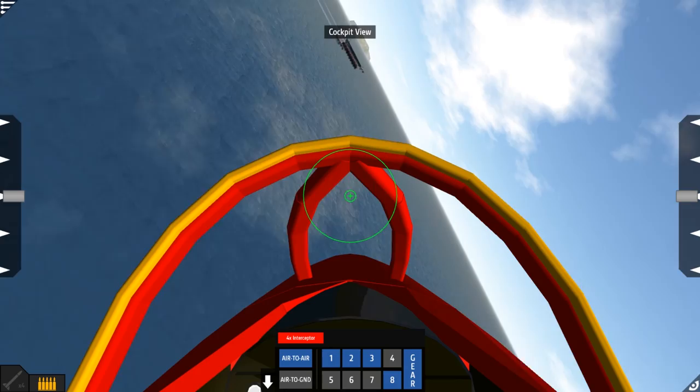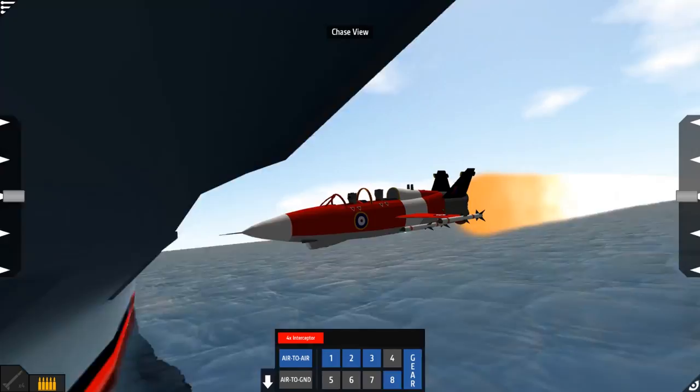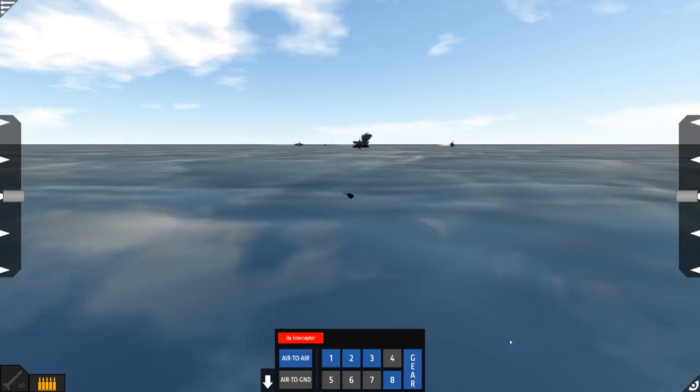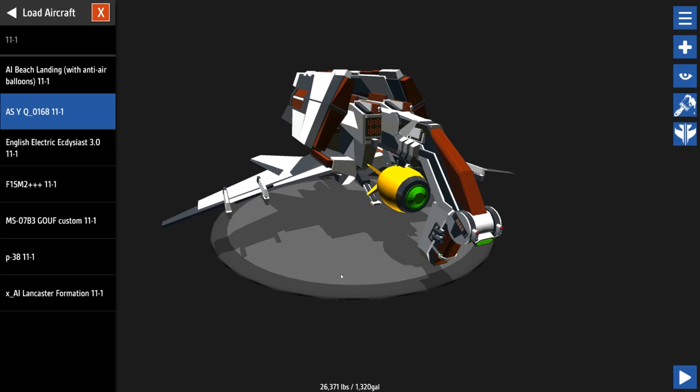This thing doesn't have the tightest turning radius but we're gonna make it work. I need to be able to see - there we go. Let's go camera out. Did that make a hole in it? It's smoking - I don't know if it's going down but jeez, that was aggressive. That was really cool though. The aircraft carrier is fine. That is a very, very neat creation though, I like that.